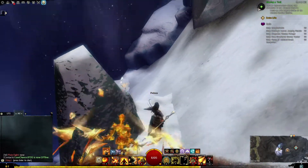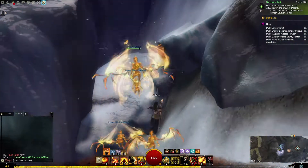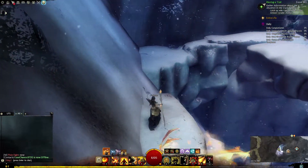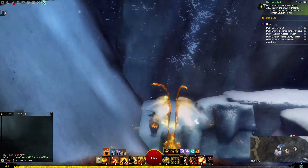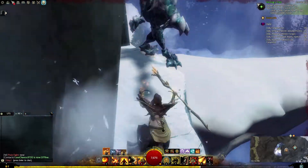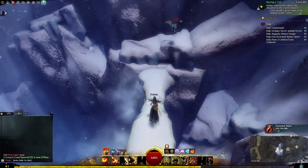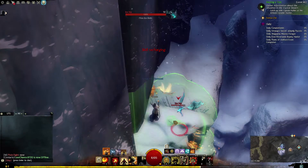And then you want to jump across again. Here you can climb up a little bit, right here, and then jump up, jump up, jump up, and then once again jump across. Get around that corner and kill this guy.